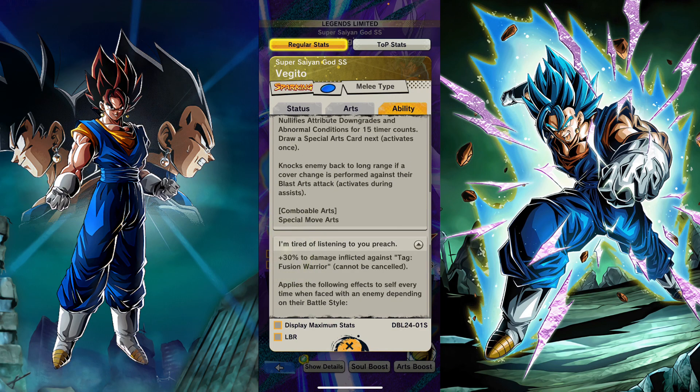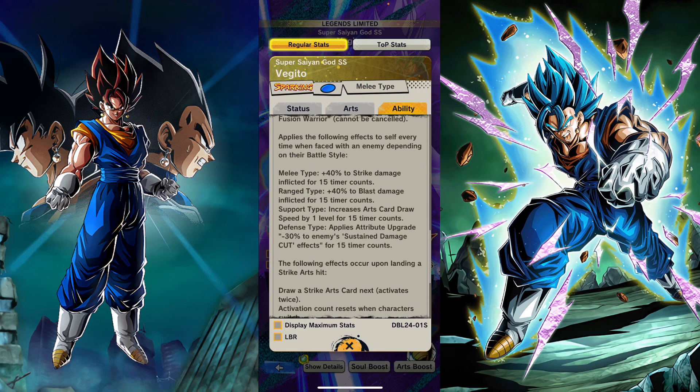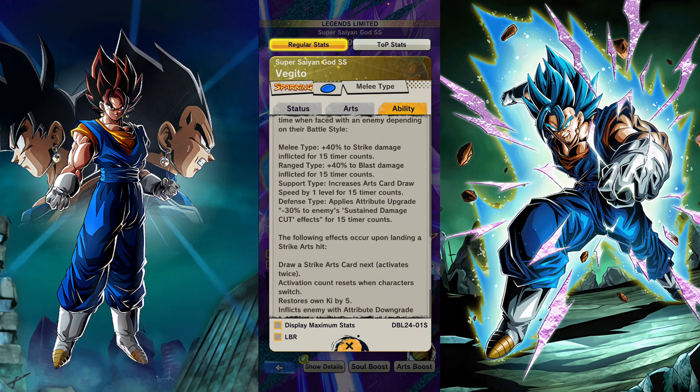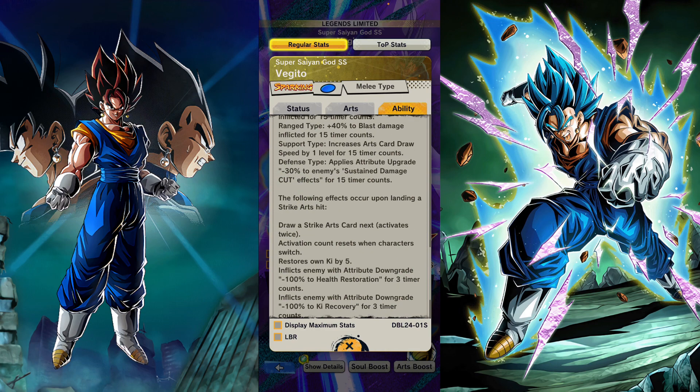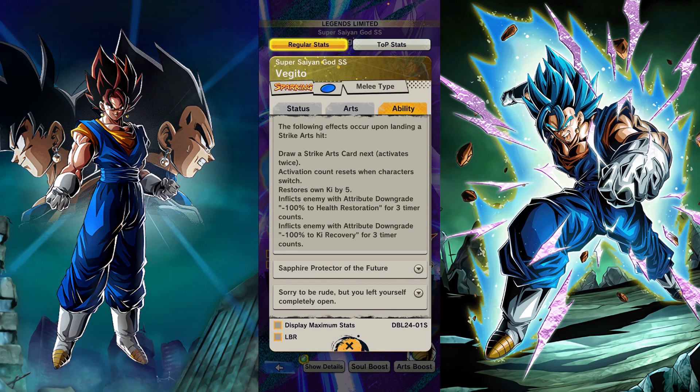He has blast cover change. You can combo with the blue. He does more damage to Fusion Warriors. When going up against a melee type he has more strike damage; against a range type, more blast damage; against a support type, increased card draw speed; and against a defense type, sustained damage cut for 15 timer counts. When he lands a strike card, he gets two more and restores ki.